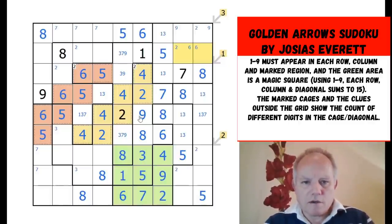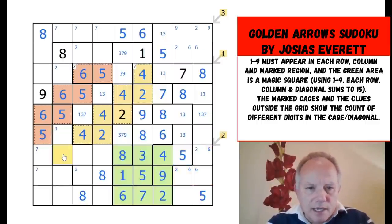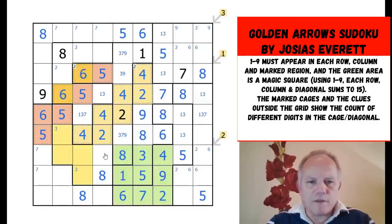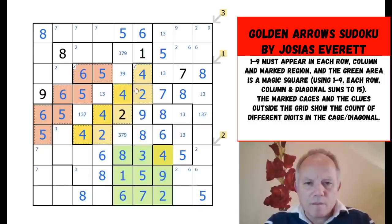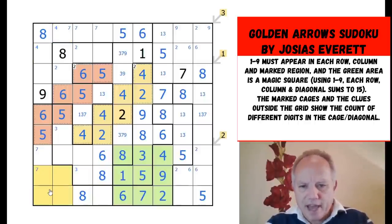Where are the sixes in rows seven and eight? One of them is here because this shape still needs one, and the other is in this shape. Six and six are ruling out all of those cells, so we can fill in that six and get rid of that pencil mark. Now for fours: they fill all five central rows and columns of the grid. Where are the two fours at the top? One is in there, the other is in one of those two cells. There's also a four somewhere in that shape and one somewhere here.